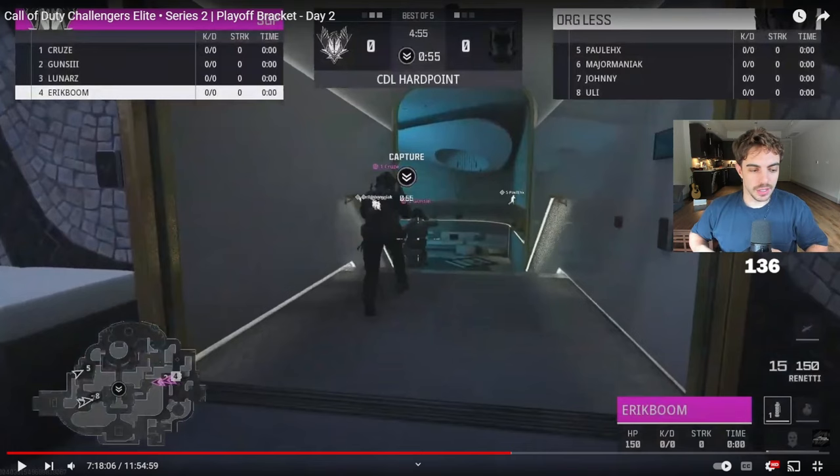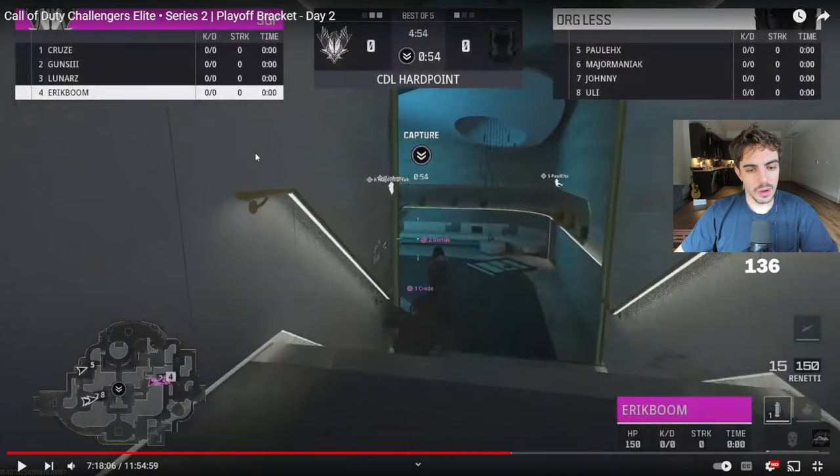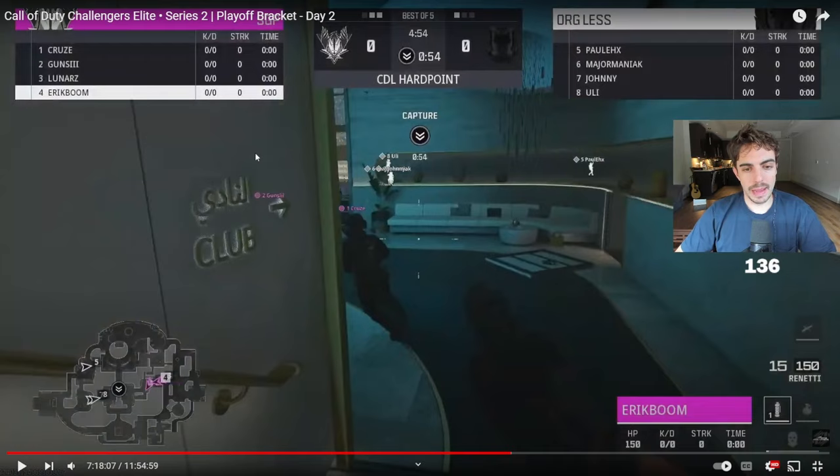Let's do a little VOD session - new six star hard point, first look at it in Challenges Elite. This is Eric Boone's team versus Paul X's team, Orglis versus SGP. First off, the timings for the breakoffs with the new patch will be just a little bit different because they moved the movement speed - the pistol got buffed, and now everyone has the same climbing boots mechanic built into their boots, so anything like mantling or climbing isn't going to take as much time.